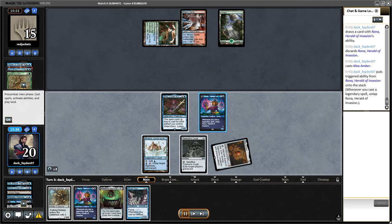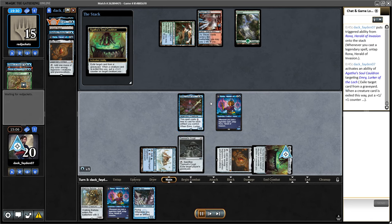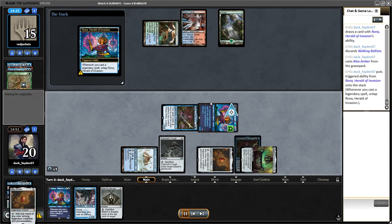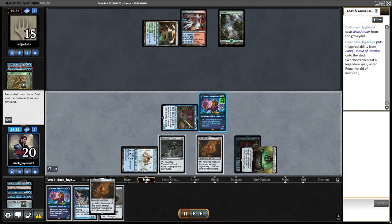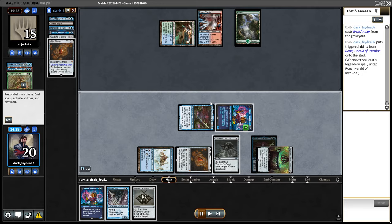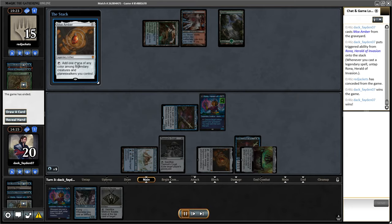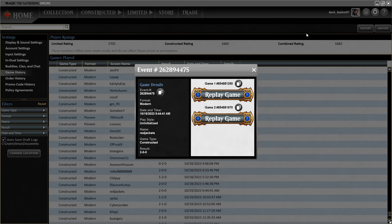I find another Mox Amber and that is the last piece I needed for the combo kill, but it takes a lot of time to execute this combo kill on MTGO and it's not really that easy. You have to play Mox Amber many times. Opponents often don't concede, and if you have to do this multiple times it's a lot of work. I produce infinite mana with two Mox Ambers and Rona, then target Walking Ballista last and do lethal to my opponent immediately. That is the match — very cool combo kills.